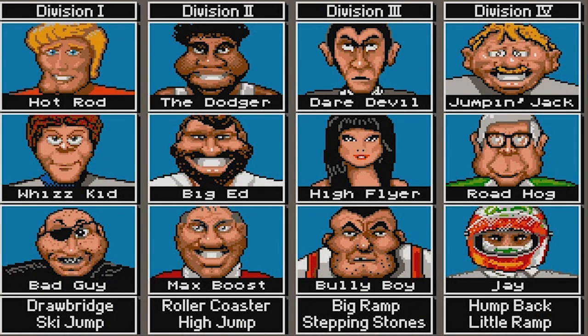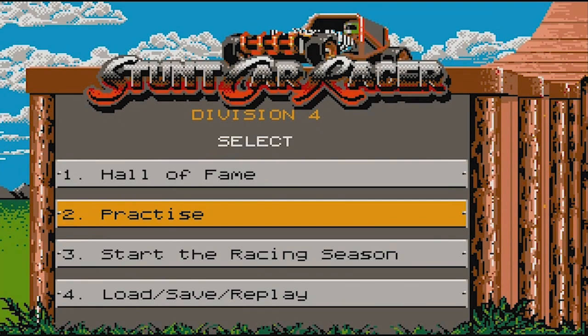Our name is Jay. We get to select a face — look, there I am in the bottom corner: Humpback Little Ramp. Who are all these different people? Hot Rod, WizKid, Big Ed, High Flyer, Daredevil? Look at Roadhog — he's just somebody's grandpa who stumbled onto the racing track.